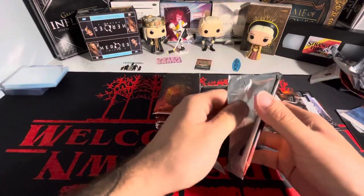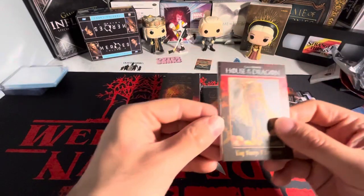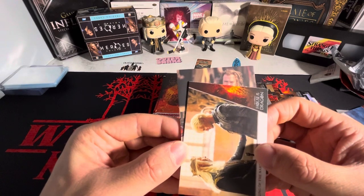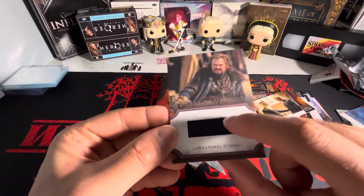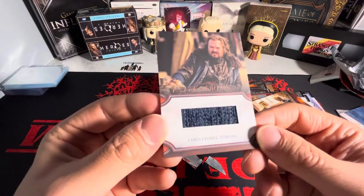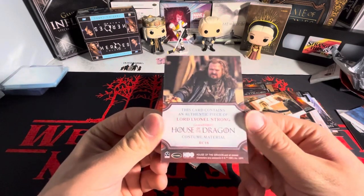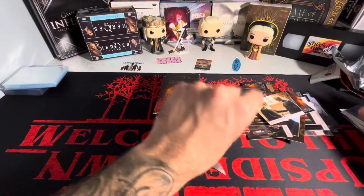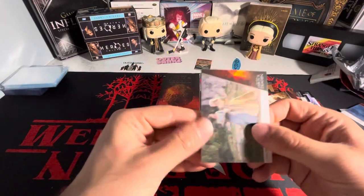We've got a Relic card here. You can get Relic Autos as well, but those are ridiculously tough to pack. It's one of the Strongs — we got Lionel Strong. Look at the colors on that — that's easily a 10-color patch. For sure. Definitely not who we're after, but I will definitely take that. I like how they put two Relics in each box — back-to-back Relic cards.